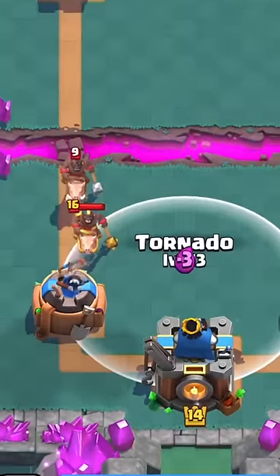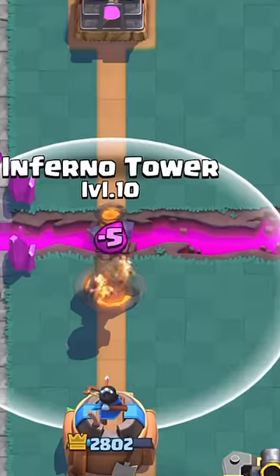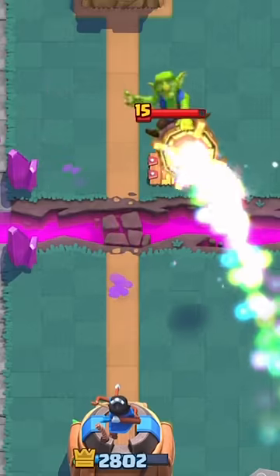He starts off the game with an almighty double hog rider push, so I of course activate my king tower. I attack back with my offensive inferno tower. He places a tactical tesla, so I throw a rocket at the tesla.